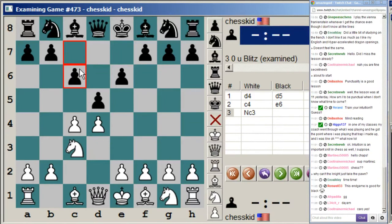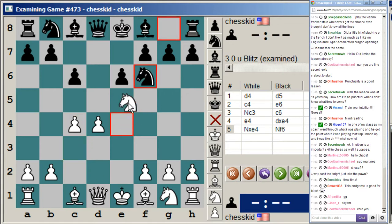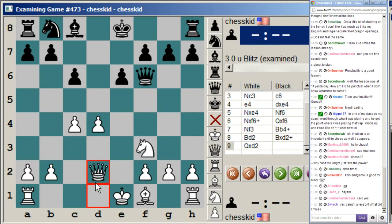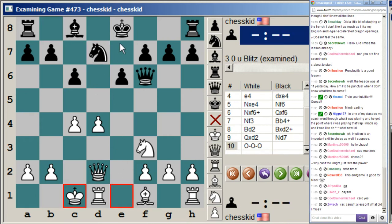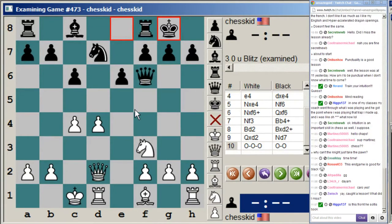So we notice that we have the pawn structure already, but white's pawn is on c4. So knight f6, queen f6, knight f3, bishop e4, bishop e2, take, take, knight d7, castle, castle.